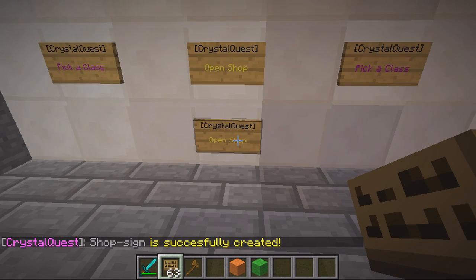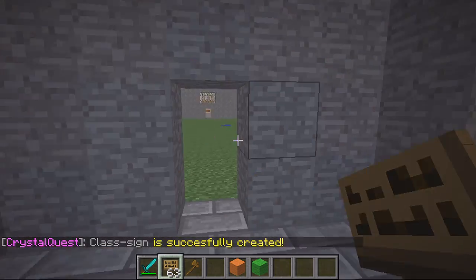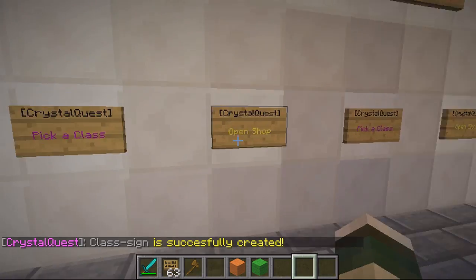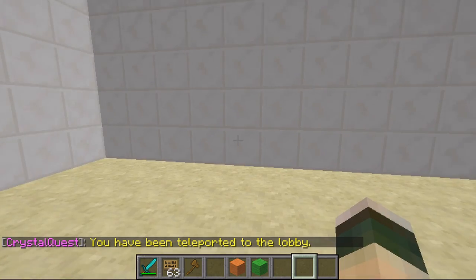Pick a class: bracket Crystal Quest and then Pick a Class. That creates the class selector. So those are all the signs — just put them on both sides. When players right-click they get to choose their class, look in the shop and buy upgrades, and if they get fed up they can teleport back to the lobby.